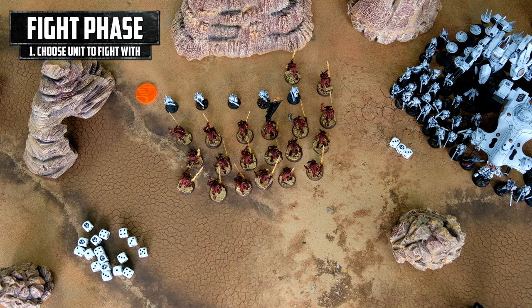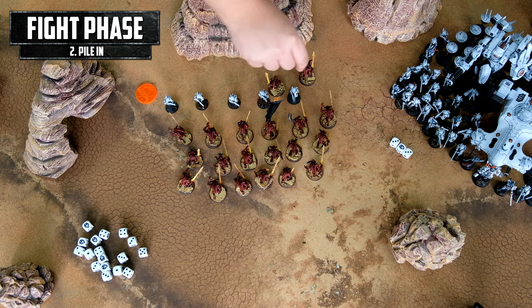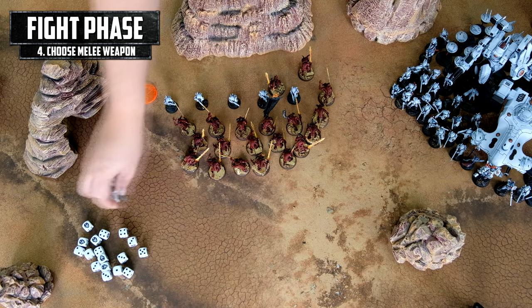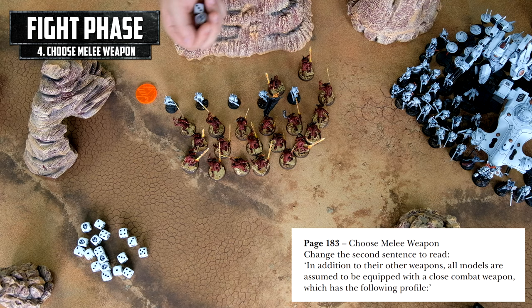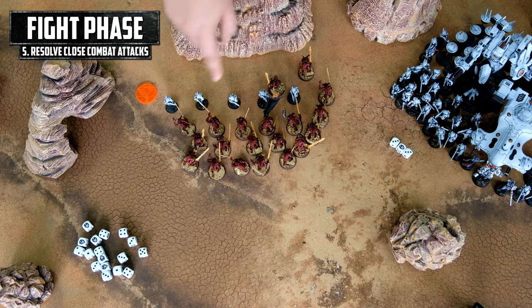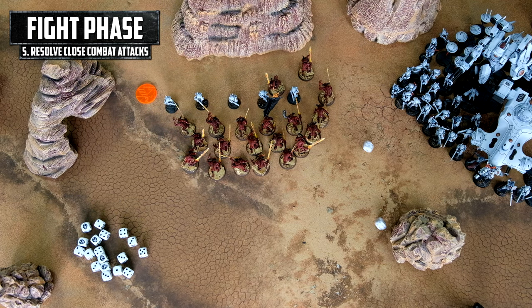We pick the Bloodletters and pile in, still leaving one inch between everyone — just the one model close. Now we choose the melee weapons. Bloodletters have very nasty weapons — swords with minus three AP that would probably kill those Breachers — but we have only one model in combat. So using the errata for the Warhammer 40k rulebook, we are choosing just the regular close combat weapon, which has user strength, no AP, and one damage. We have only one model in combat, so we choose the worst weapon and do our two attacks.